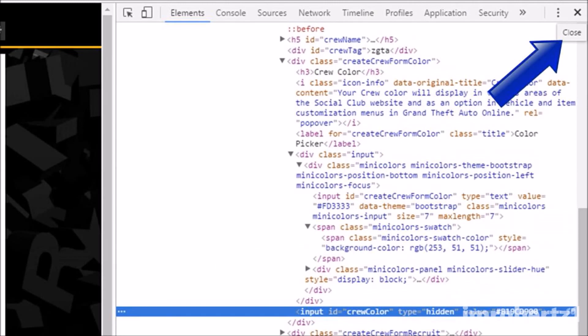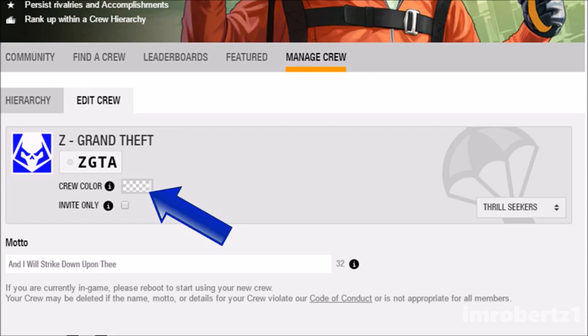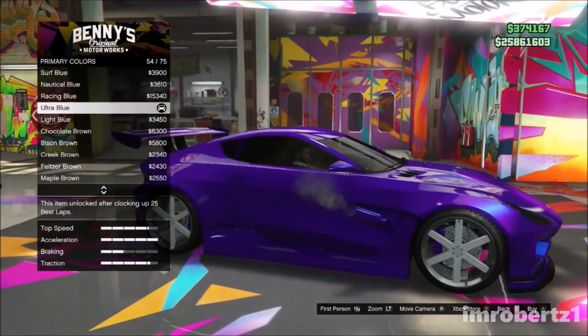Close out of Inspect. Save the crew and refresh the page — your crew color should be blank. Now go online, select the crew color, and change the pearlescent to Ultra Blue.